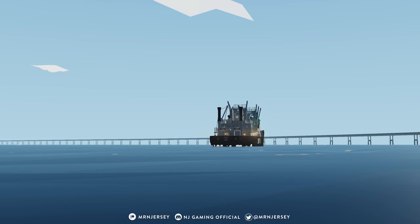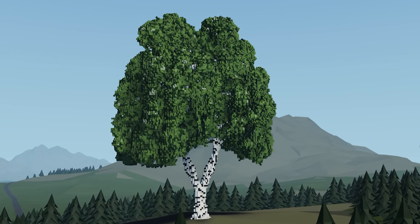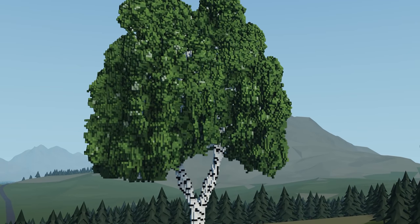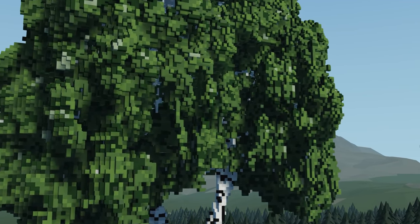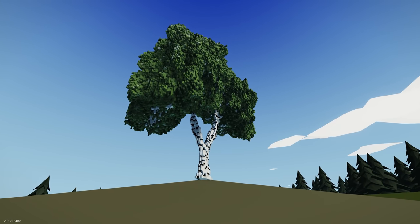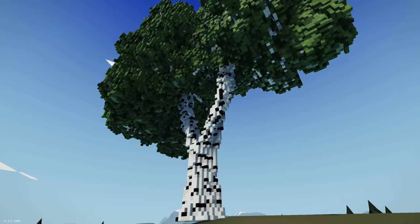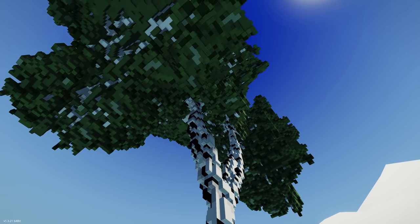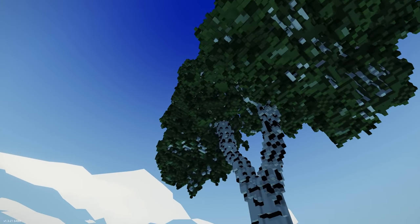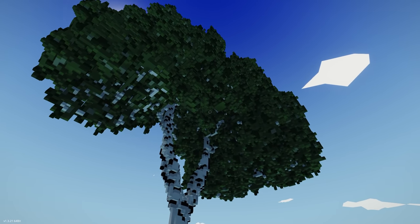Kicking this week's episode off, the first creation we have is the Russian Hanging Birch — yeah, you heard that right. This is a birch tree that someone has built in Stormworks. Spawning it in, it is massive — quite big. The creator has used just regular one-by-one blocks, which kind of reminds me of Minecraft, no wedges or anything. Definitely got Minecraft vibes here.